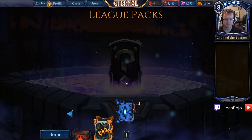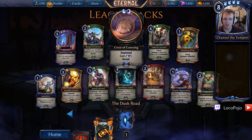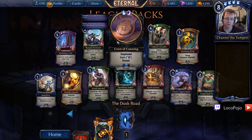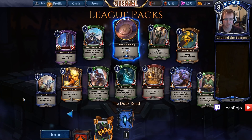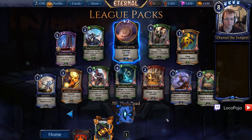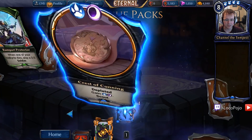Next up, we have Crest of Cunning — not a terribly strong rare here, but does give me some fixing if I want to go into a particular color, and it is just a good card to be having. Sinister Opportunist and Jump Kick both look pretty decent. We've got our standard sort of trick stuff. No hard removal here, so Shadows being much less likely. Steady Marshal, Copperhall Porter, and Valkyrie Arcanist number two means we might be heading towards some Valkyrie Tribal.